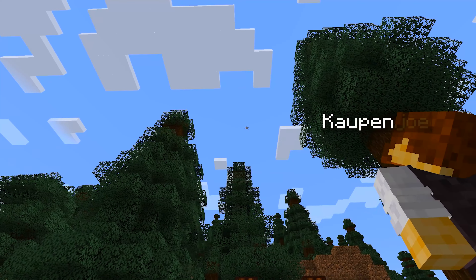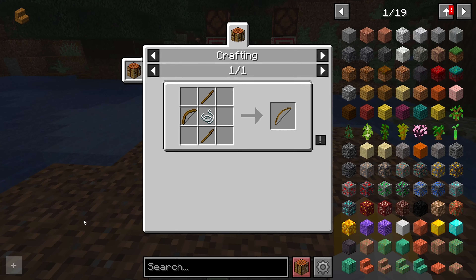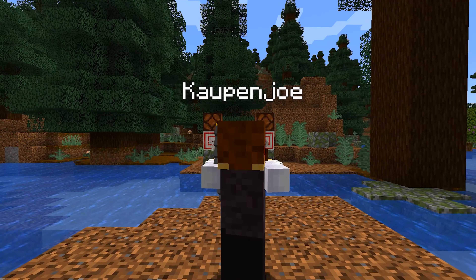The longbow is a large bow that has a longer draw time and worse accuracy, but the highest durability and one of the fastest projectiles. To craft it, you basically just make a long bow. To choose the proper bow, you need to test them out for yourself and see which one hits the target for you.